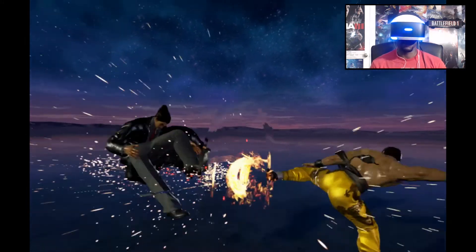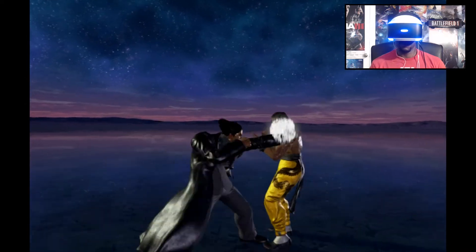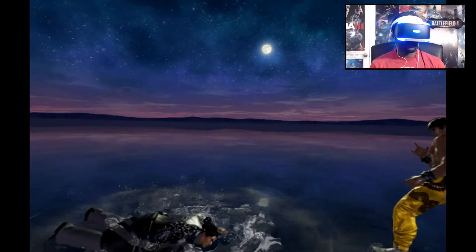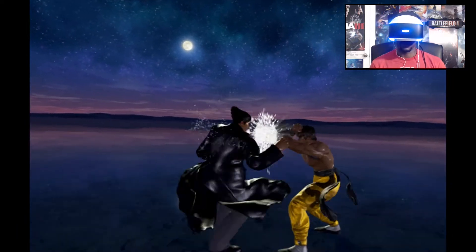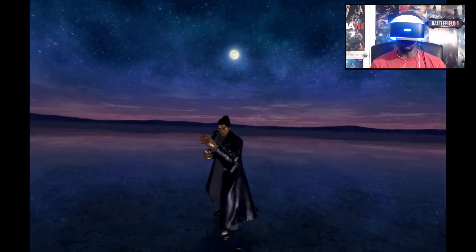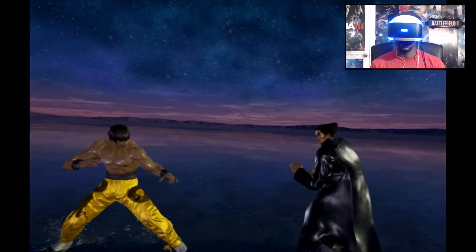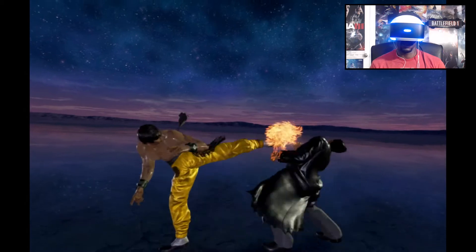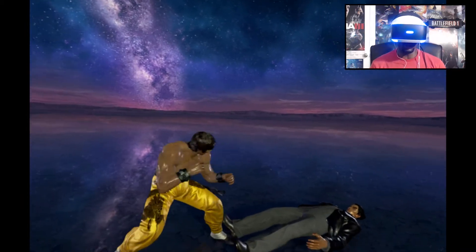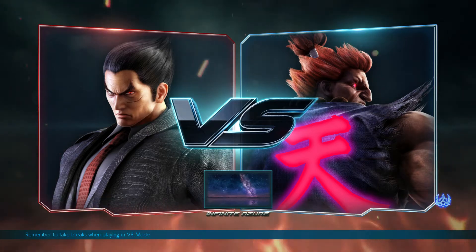I tried to grab him right there with some slick stuff. I want to do a 10-hit combo in VR. We're going to get my ribs kicked out, so let's change characters. Let's check out Akuma — I want to see how Akuma's fireballs look in VR. That should be crazy.